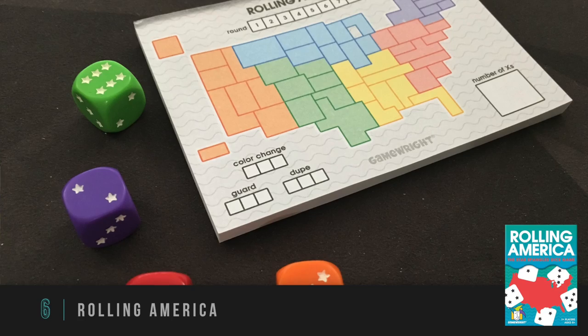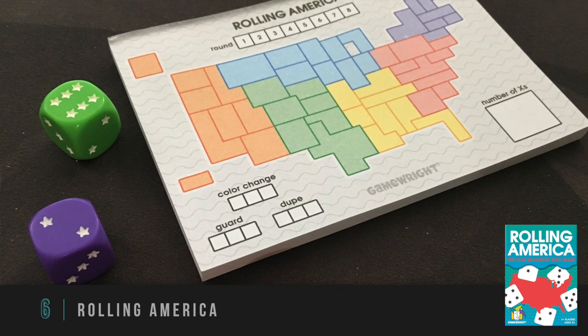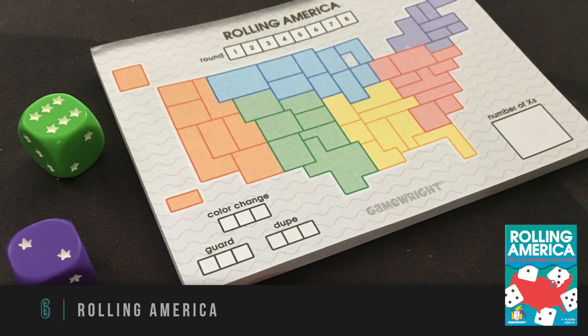My number six is Rolling America, based on an earlier design called Rolling Japan. This one has a different map and is sort of the land grab style, in which you are writing in numbers to claim locations and squares on your board, trying to expand and take up as much as you can without being forced to cross out sections you cannot score. The trick is very simple: once you write in a number — say I put four in a space — anything next to that has to be the same, or one lower, or one higher. So you have to be careful with how you manipulate your board and where you leave yourself spots open to expand.